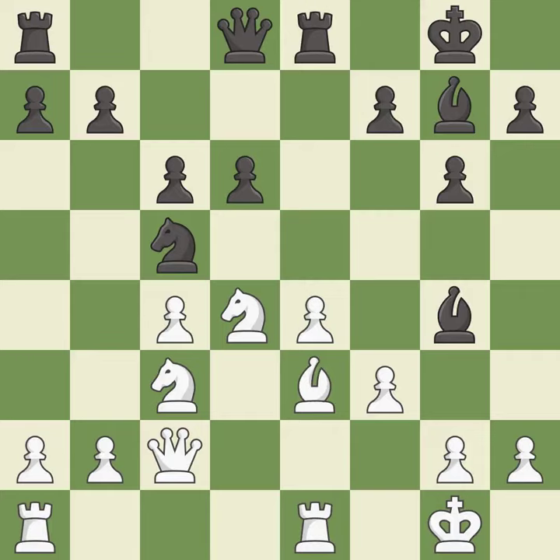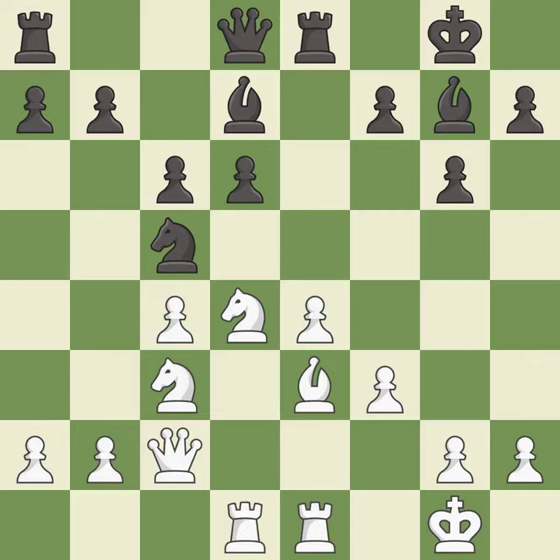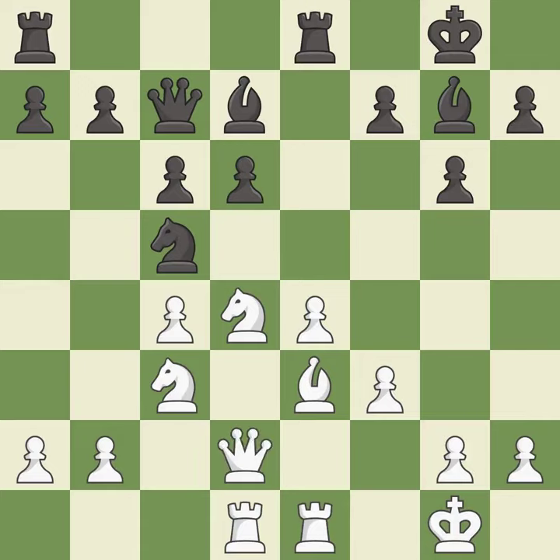This moves the bishop to safety — it is excellent. This activates a rook by developing it off of its starting square — it is good. This overlooks a better way to connect rooks — it is an inaccuracy. This threatens to reveal an attack on a pawn — it is best. That's not a mistake, but it's not the best move either — it is good.